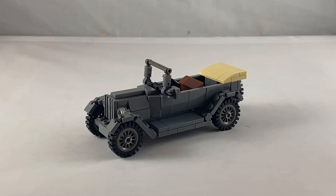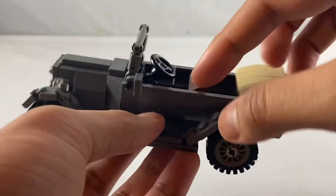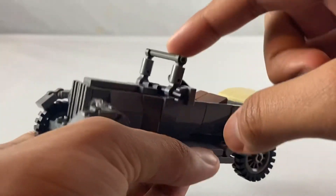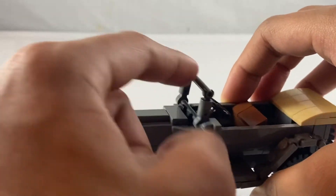For the design, I used a mix of Brickmania techniques as well as my own techniques. For the Brickmania techniques, such as the body, it's from the Brickmania World War I staff car, which looks really nice. And as for the window, it's supposed to be like an adapter from Brickmania's World War II jeeps.